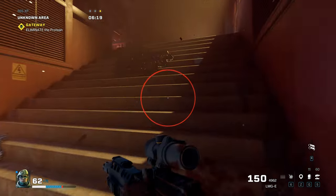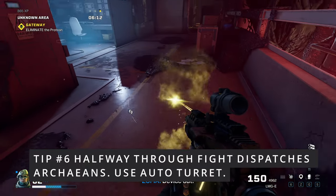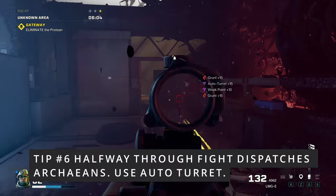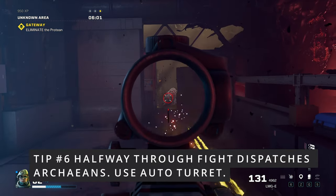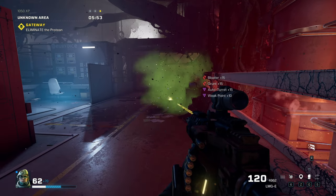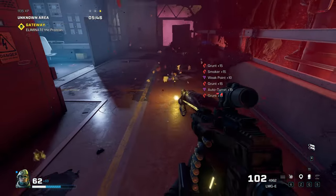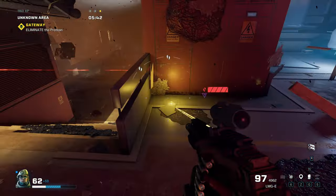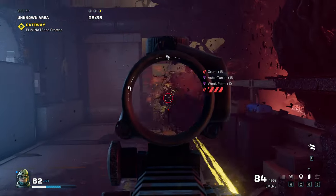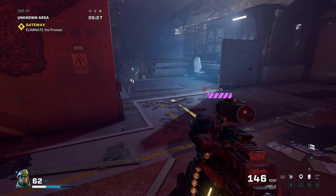Tip number six: halfway through the fight, just like many other protein battles, halfway through his health he's gonna disappear and dispatch Archon grunts - I've seen bloaters, breachers, and the likes. So I like to use the auto turret if you have it unlocked. Drop the auto turret in a corner so it watches one flank, and you can engage targets on the other side without worrying about that side.